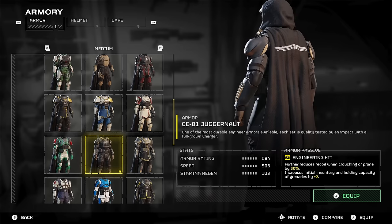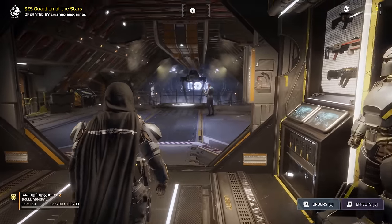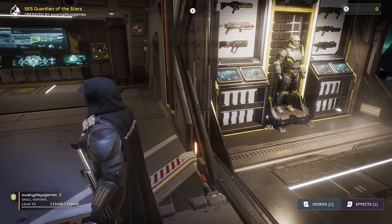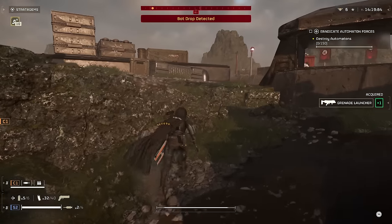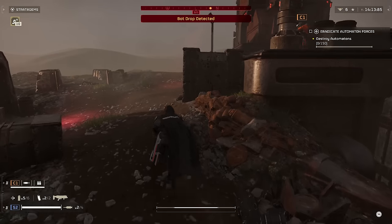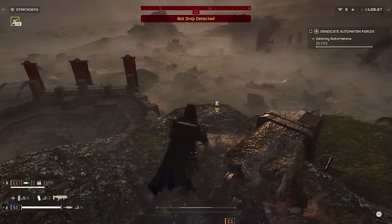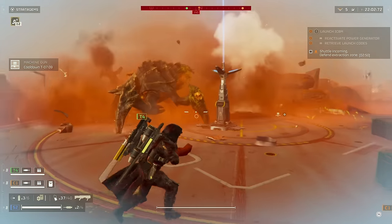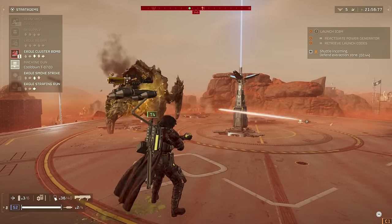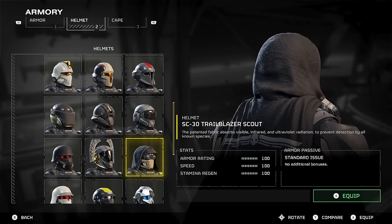Probably my personal favorite with the hooded outfit is the CE-81 Juggernaut armor. There's something about this armor set combo that kind of makes me feel like Batman from behind — I guess it's just the bulkiness of the armor and the shoulder pads. I don't know why I'm getting Batman vibes, but I mean who doesn't want to feel like Batman? The only thing I don't like about the Trailblazer helmet is that the front part of the mask just doesn't match every outfit. So hopefully in the future they add more helmets with hoods because I really like the look of the hood. Definitely play around with the Trailblazer Scout helmet and let me know what cool combos you were able to come up with.